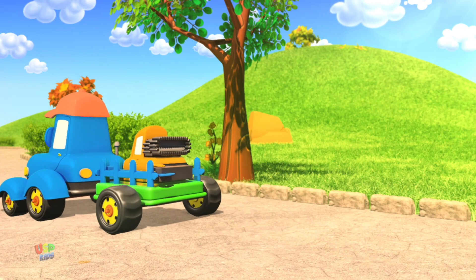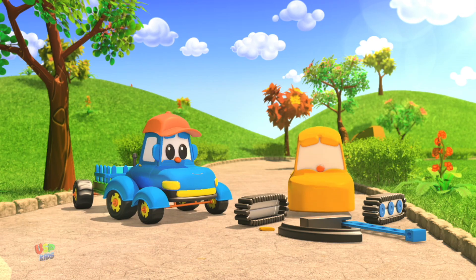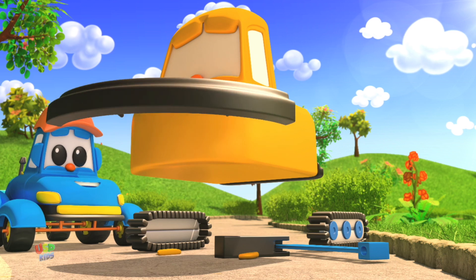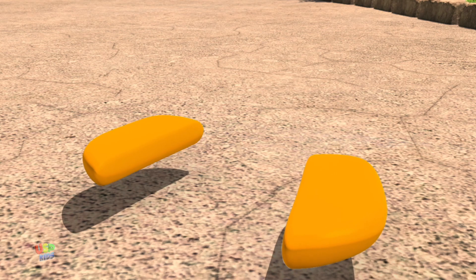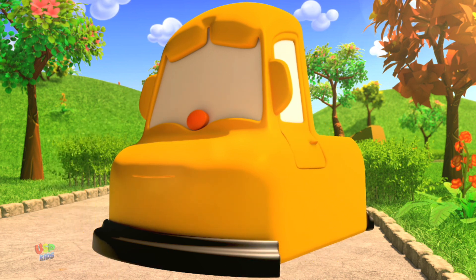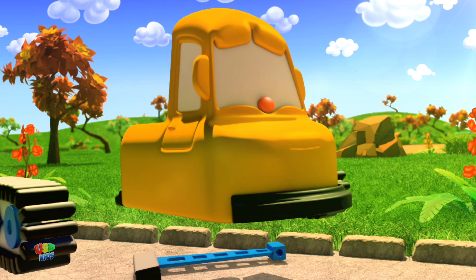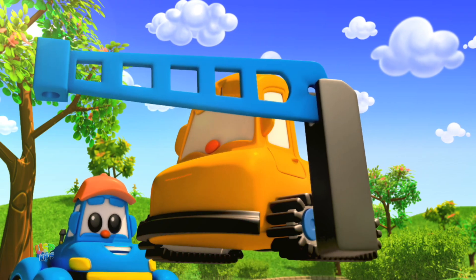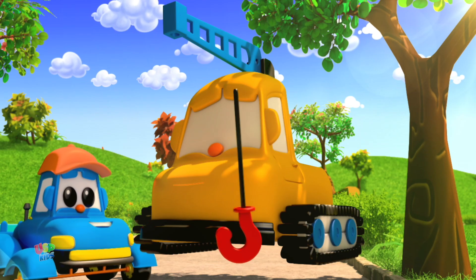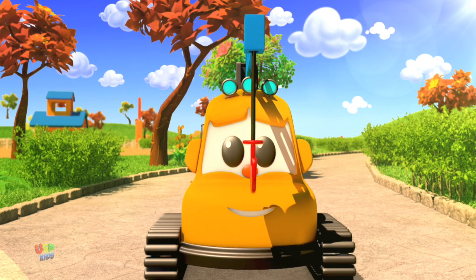The first thing we do is lay out all the parts. To build Hook the Crane, we start with the body. Then the bumper. And two side mirrors. Next are the two tracks, one on either side. Now for the boom. And finally, a big heavy hook — that's why he's called Hook. Hi there, Hook! Let's move that tree for Rocket.